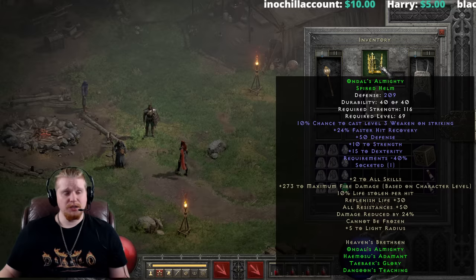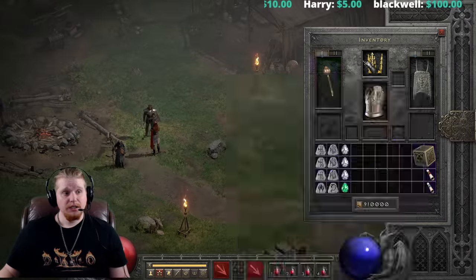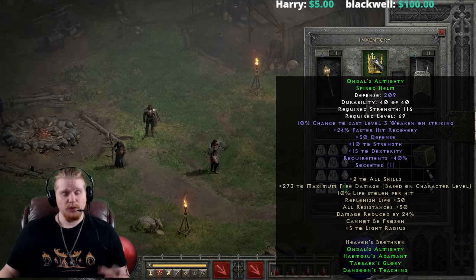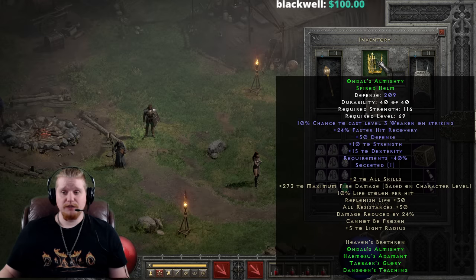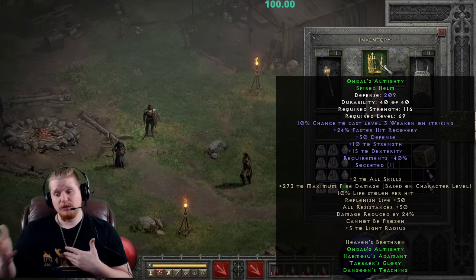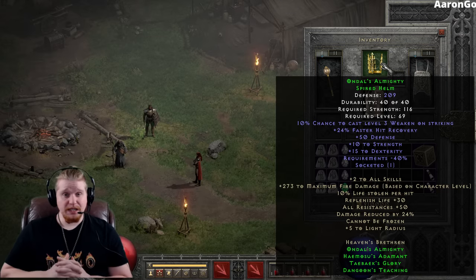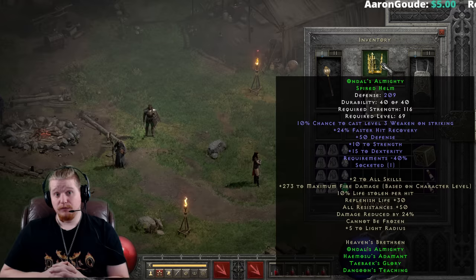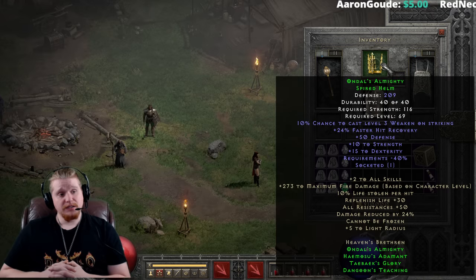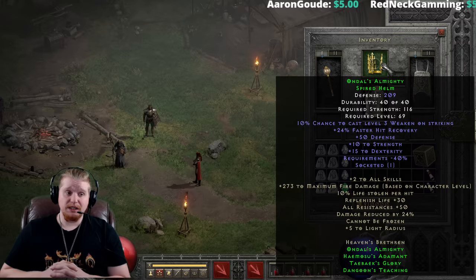We also have Ondal's Almighty Spired Helmet, which is a very high-level item — the maximum elite version. It has 209 defense, and a 10% chance to cast level 3 Weaken, which is 36% negative to the monster's physical damage when they swing at you. The only downside is it has to be cast on them before it takes effect, but 10% chance to cast is actually pretty nice. This is really good because it stacks with damage reduction. So if I had 50% damage reduction and a monster swings with Weaken active, their 1,000 damage is reduced by 36%, then the remainder takes another 50% off — so instead of taking 500 damage, I take 320 damage.